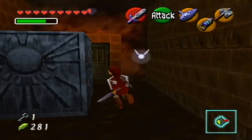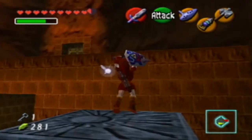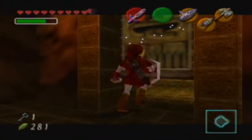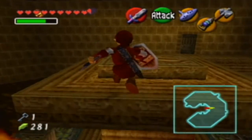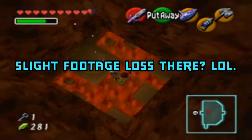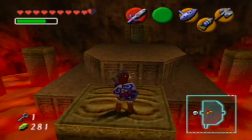But we also need to find a really easy way to get back to the entrance of this dungeon. Since we have the Megaton Hammer and we know that right here is the pillar in the center of Darunia's room, let's give it a go. HUBAAA! And we stuck the landing.